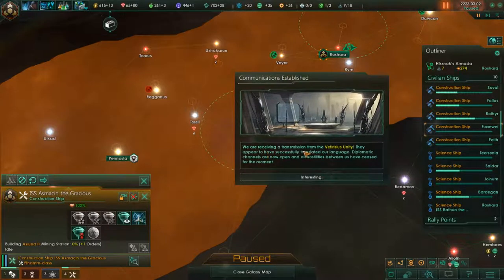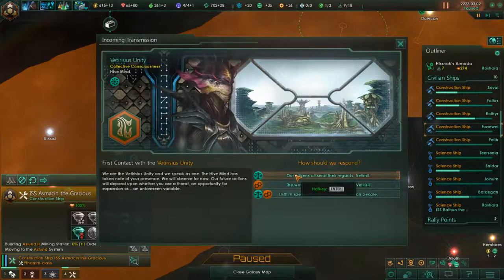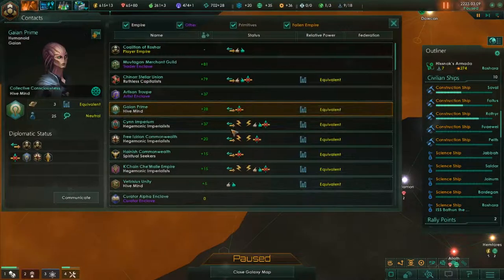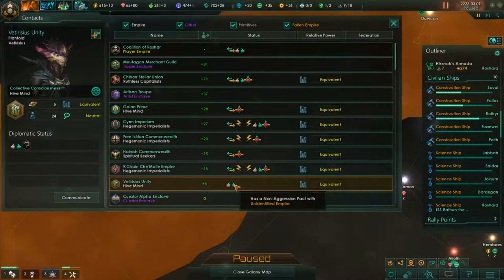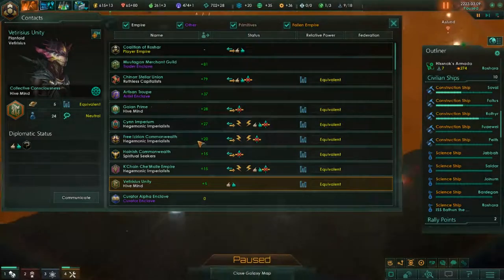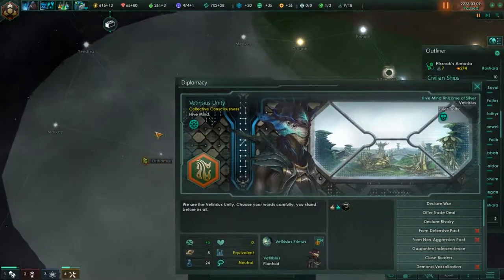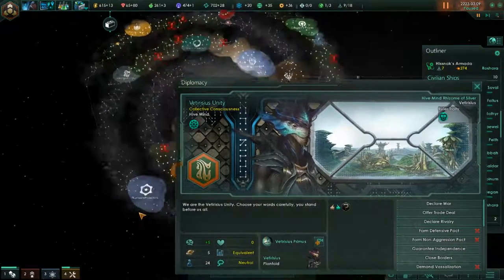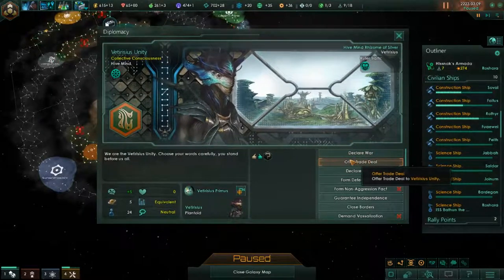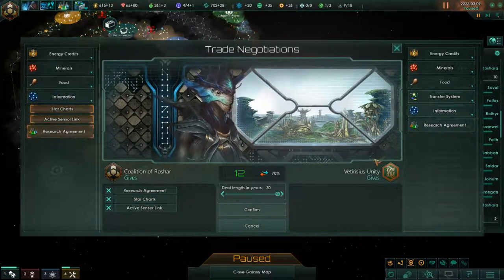Communications established — we are receiving a transmission from the Vilti-Risius Unity. We appear to have a successful language translation. They are a hive mind. Hopefully they're going to like us — let's send them that. Where are they? Here — they are quite far away. Let's offer them a trade deal so that they like us as long as possible. Do they want to give us a bit of energy? Perfect.